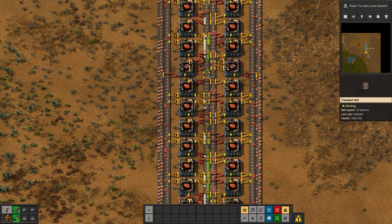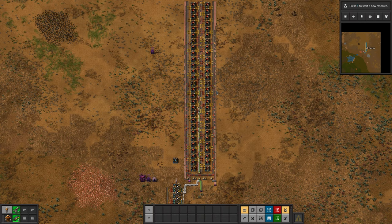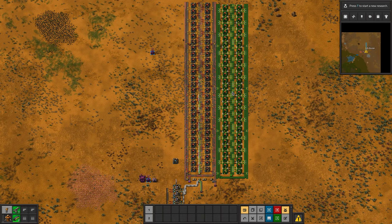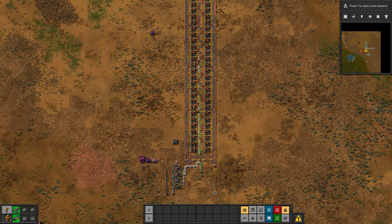We could upgrade to red belts, which is what you would do. But then you'd run out of resources for the red circuit build quite soon as well. One option is just to copy this whole thing and put another one there, which is a perfectly sensible option. However, we can improve this build in essentially the same footprint.